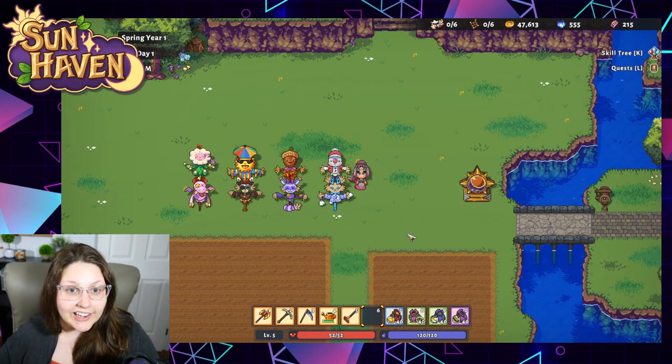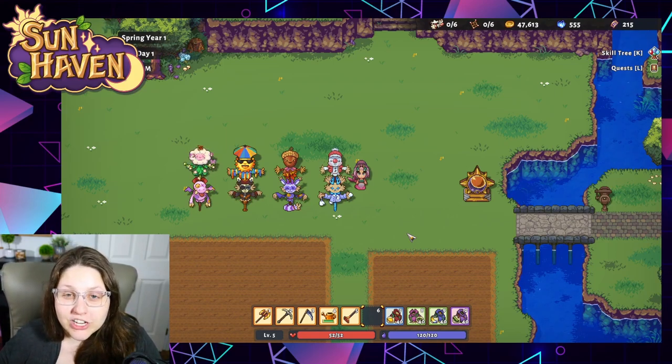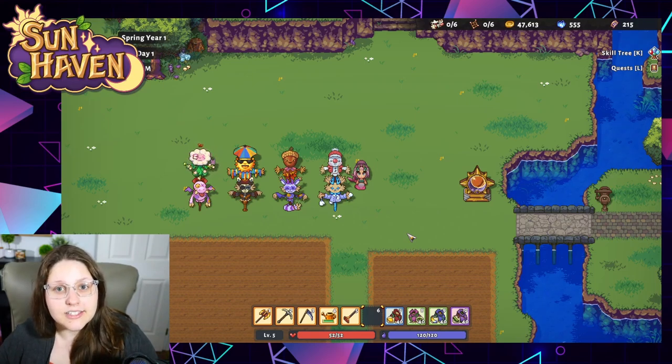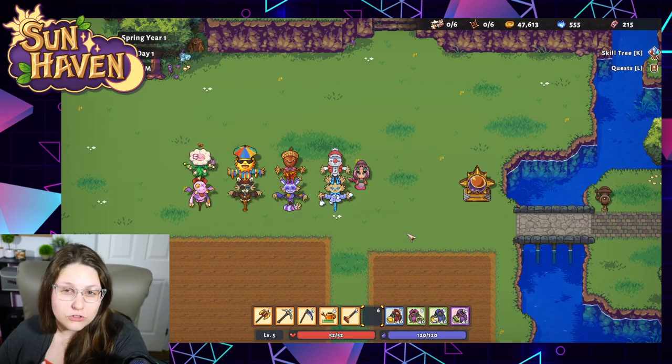Now our second row of scarecrow-looking items up top are actually called totems. They're available at Blossom's seasonal shop only during the season in which they are effective, and they are used to prevent seasonal effects, giving a boost to your farm to keep your crops growing and not stalling out due to those effects.